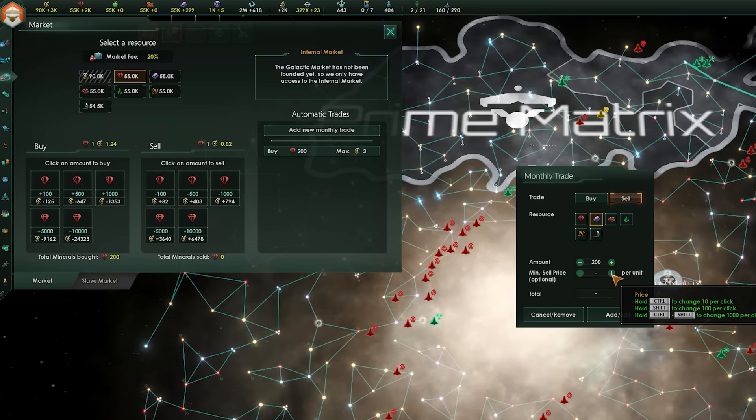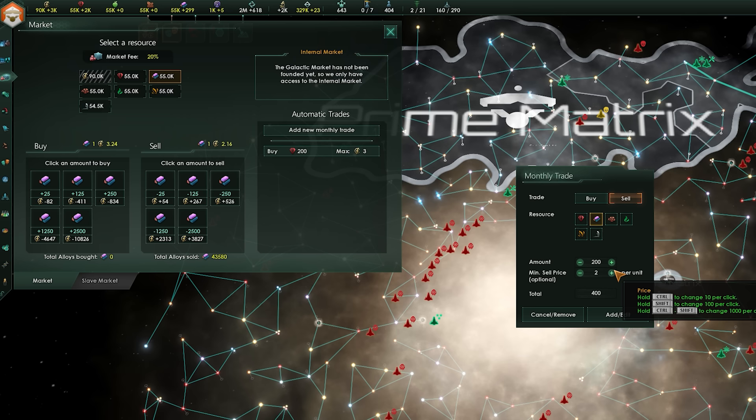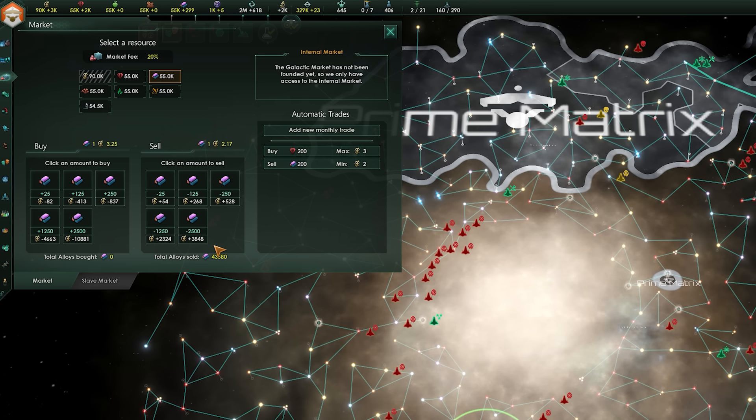Most of the time you won't have enough credits to rely on the market entirely, so you have to get more creative. In my opinion, the market should be used for one of three things: to get rid of extra resources you don't need, to get hold of resources you physically cannot access right now, and to prevent a deficit whilst you get your main production sorted.